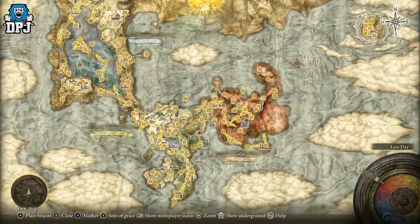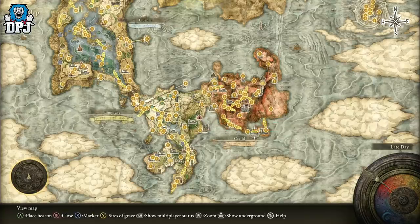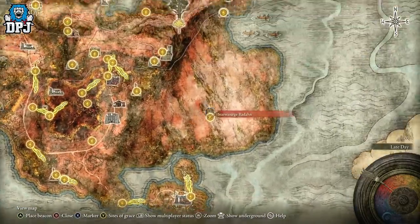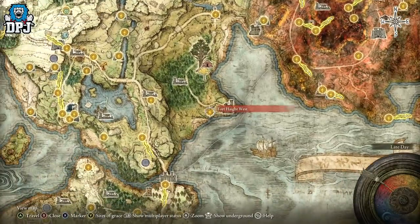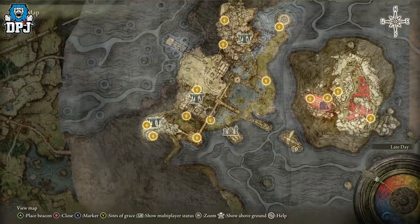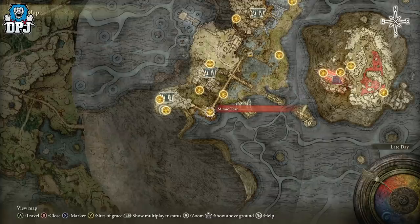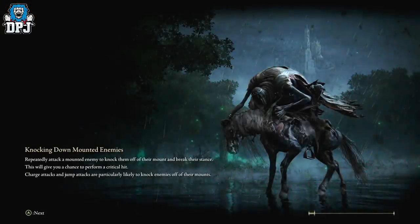Now, how do you get this weapon? You need to have access to Siofra River. You get access to this by killing Radahn — the questline starts at Redmane Castle. You kill Radahn, you see an amazing cinematic, and then you come to this area and make your way down to Nokron. You will have to progress past the Mimic Tear boss — so you'll have to kill the Mimic Tear. Once you do, I'll show you the location where you farm this weapon.